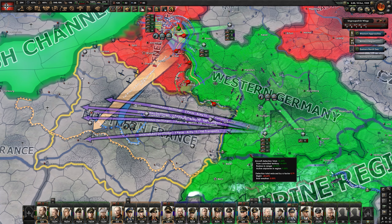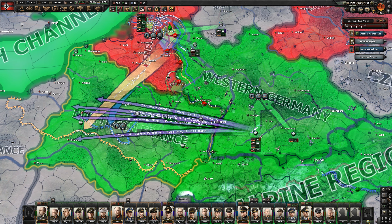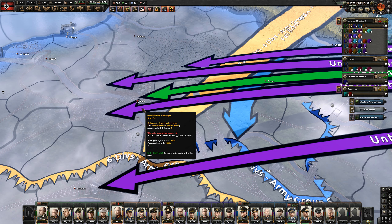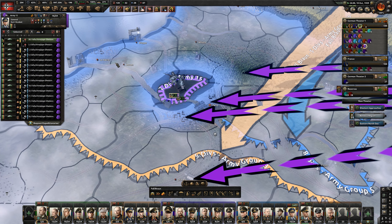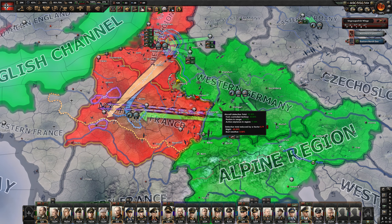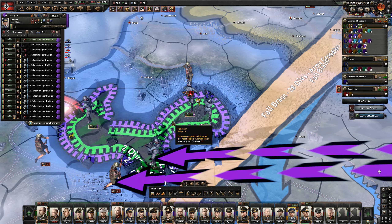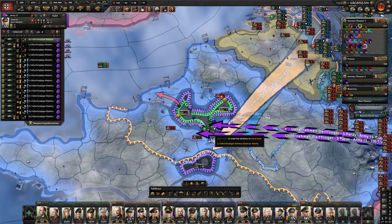We've been in a bit of a stalemate. I'm going to see if I can just para-drop into Paris. I don't think it'll be enough to capitulate and I'm sure they're going to overwhelm us too quickly, but it's worth a shot because this is just a bloodbath. Two have dropped right outside of Paris. We've lost air superiority so we can't drop anymore. Paris has fallen, but it's not going to be enough to capitulate France. If we could have gotten a couple more para-drops, especially in some of the other big cities, it could work.